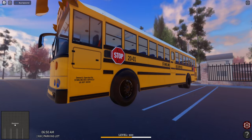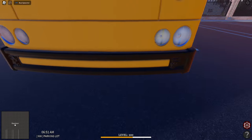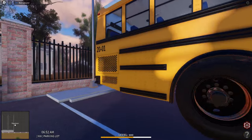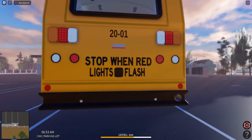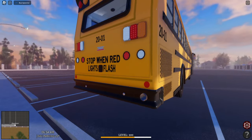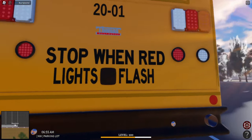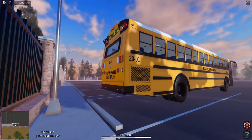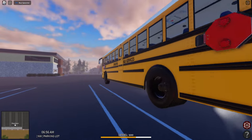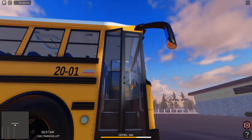I did some little changes to this bus. It had a weird looking pattern on the cross arm — I took that off. And look at the back: I don't know which district does this, but I love the 'stop when red lights flash' on the back of the bus. It looks so good. So I decided to add that. Let's go ahead and hop in the bus.